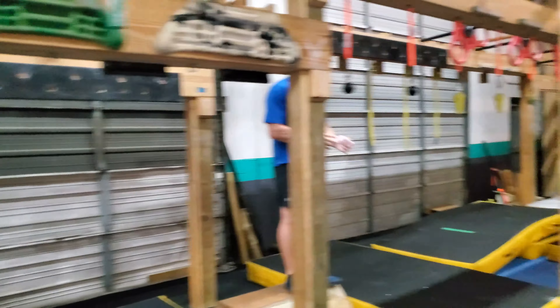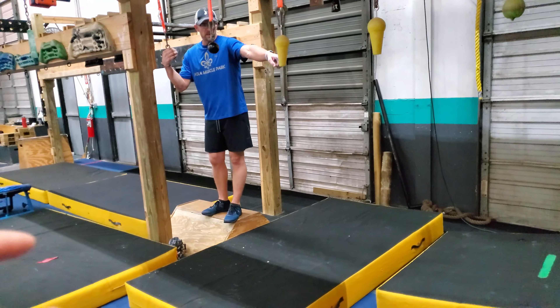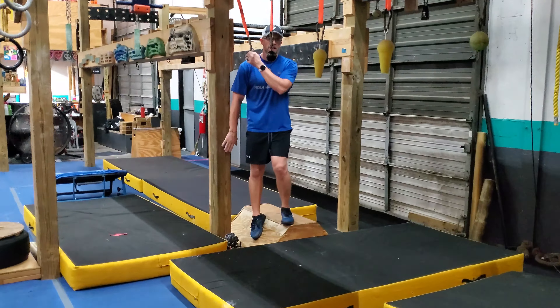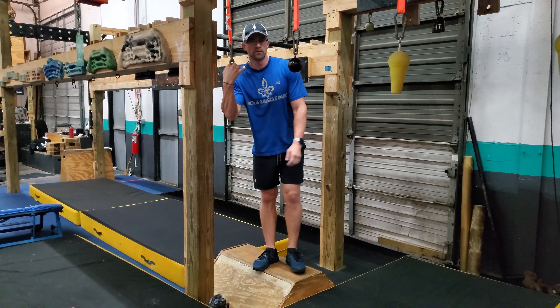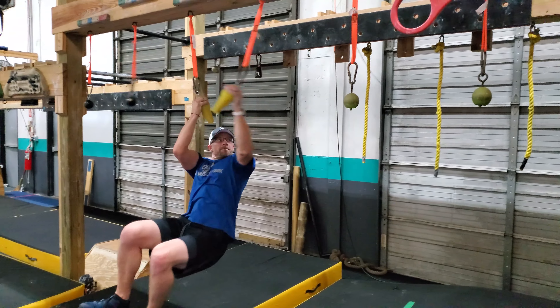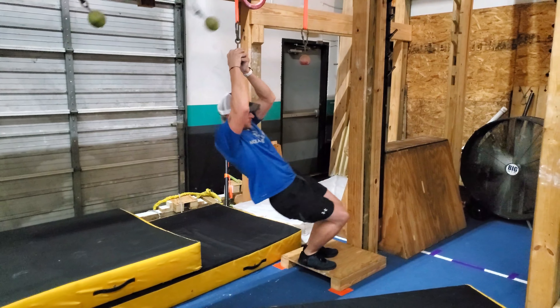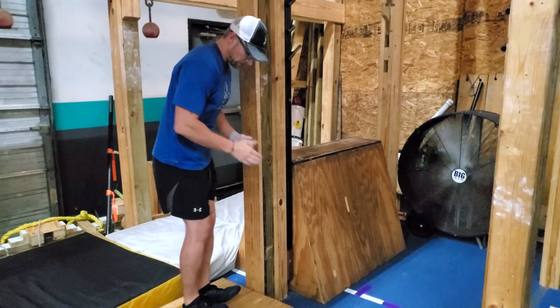Our next obstacle is the cannonball alley. We're going to use these cannonballs from this platform, going down to the square platform. Be mindful that the post is here — if you need the post to get to the first cannonball, that's fine. If you need to make a height adjustment with the fender to get here, we will also do that. We'll start here, ending on the big square down there. That is your clear — you can advance forward. Don't try to grab the post, land on the platform, and come on.